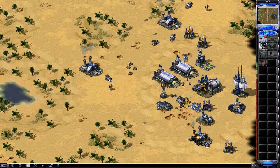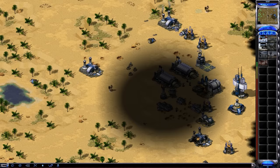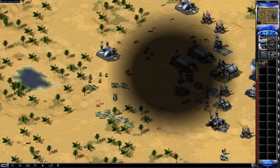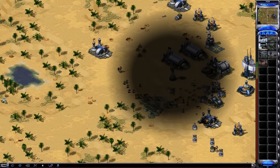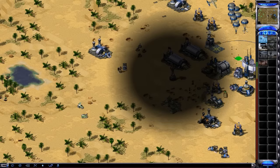Three Guardian GIs, two GIs again - same exact composition. You can mix it up; I've seen a lot of people go four Guardian GIs and one regular GI, but I think the way I'm doing it is better because it's cheaper. Notice how much money I've got - it's almost kind of ridiculous. I shouldn't be sitting on all that money; I should be spending it on planes and Rocketeers.